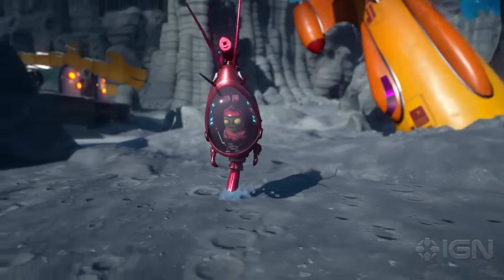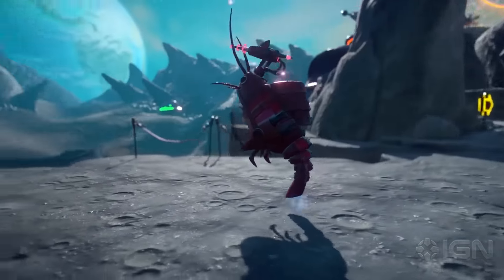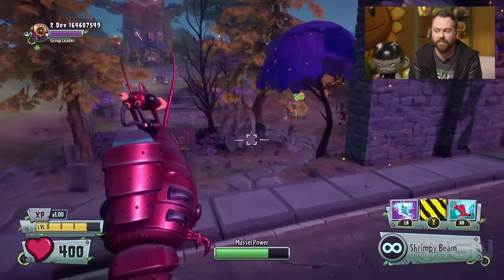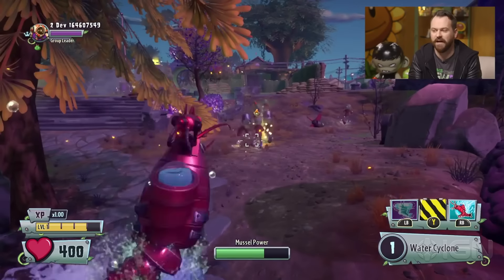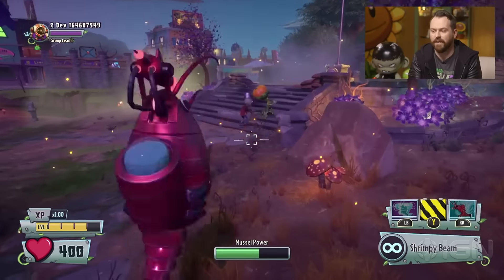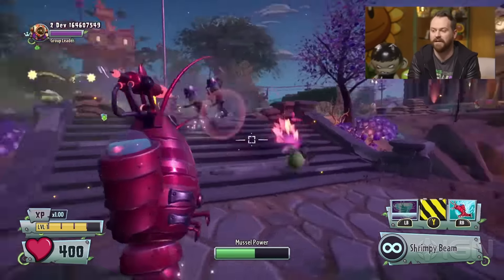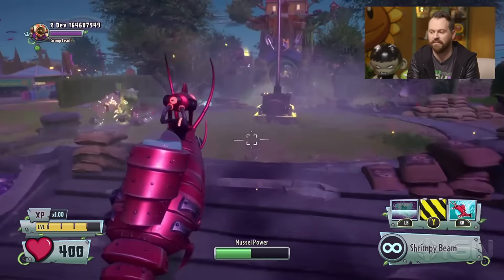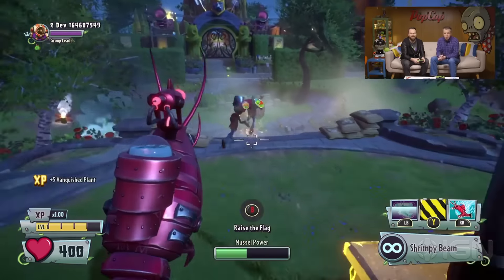There he is inside there. Look at that — he's got the water coming out the back. Let's talk about his abilities. Each one of the mechs has a completely different new ability. On the left bumper, we have a water cyclone that I can use to knock the plants back. And then on the right bumper, I can actually leap in the air and then ground pound those guys. And of course, you need a shrimp-mounted laser on the shrimp — if you don't have a shrimp-mounted laser, then you're doing it wrong.